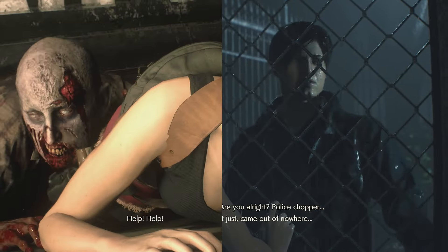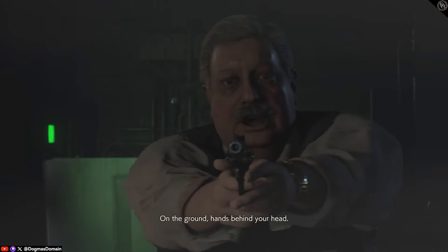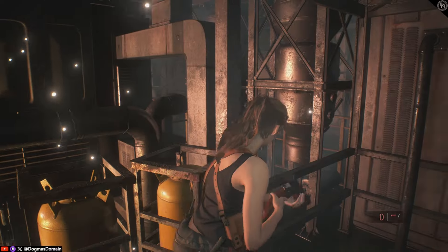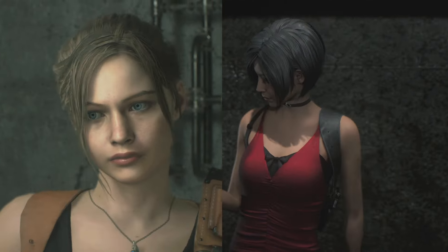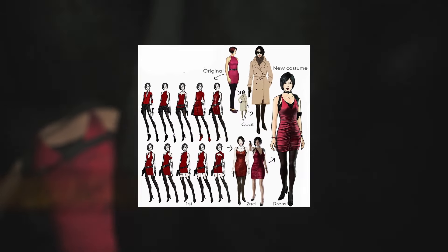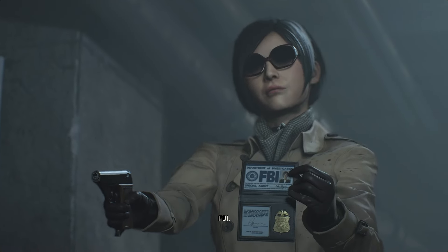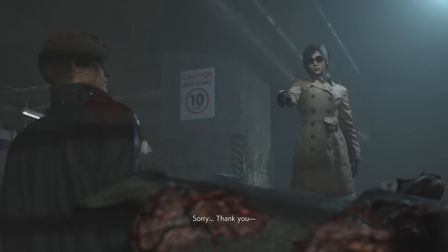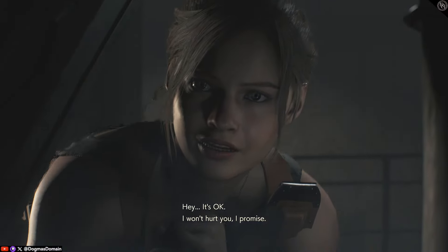The team also took some creative freedoms with plot elements and character introductions. Chief Irons was highlighted as Claire meets him after their first encounter with Birkin. The most difficult part of development appeared to be redesigning the cast. Characters like Claire and Ada commonly appeared as the most difficult since they haven't appeared much throughout the entire series. Ada specifically went through numerous designs and was internally debated until landing on a trench coat-wearing FBI spy aesthetic. Hopefully the design team's worries were quelled shortly after fans got their hands on the final product — Ada and the rest of the cast look incredible and offer great performances throughout the entire game's runtime.